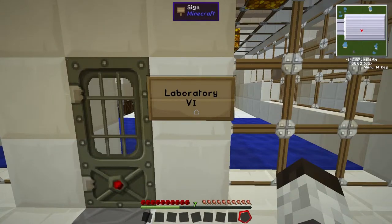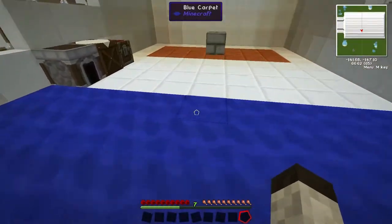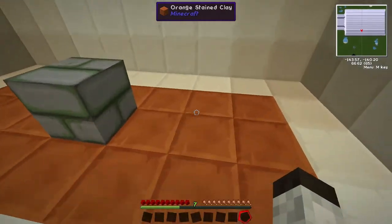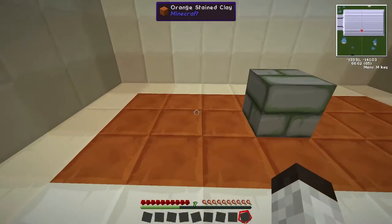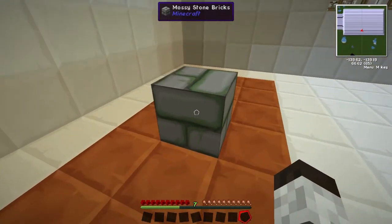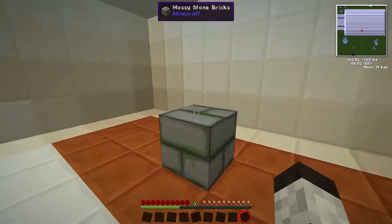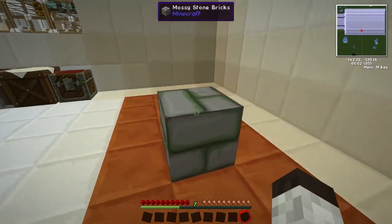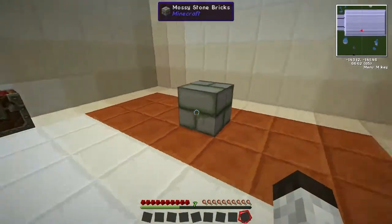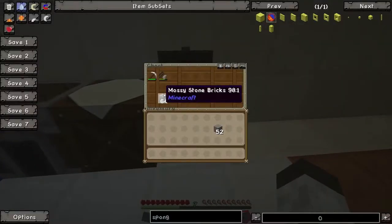Hey guys, welcome to 'How Does Minecraft Work.' Today we're going to be talking about a block that you can so far only obtain when you find a fortress — and that is the mossy stone bricks. This used to be only accessible or only available to farm from fortresses where you find the end portals, but as of patch 1.8 you can craft this item all on your own.